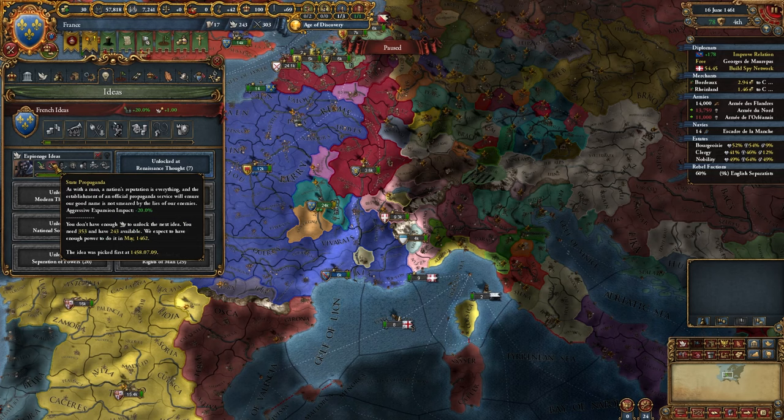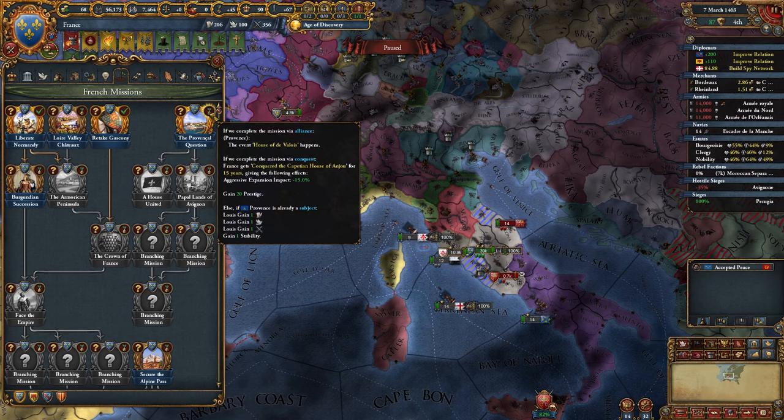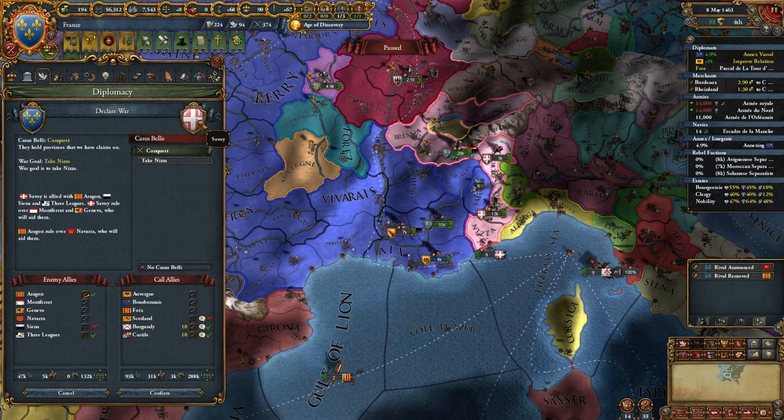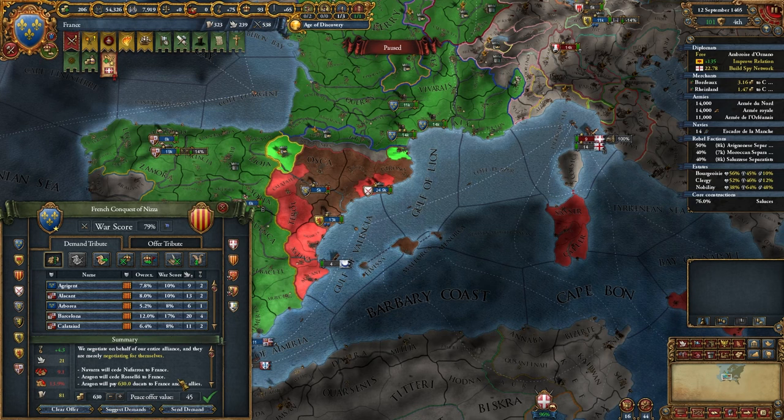I got the throne of Milan but I'm just going to hit 'we have no interest.' We're out of debt now, which is pretty nice. I can get my tech to 5 and start getting espionage ideas — we're looking for State Propaganda here. I'm going to declare war on the Papal State; should be a pretty easy war. I'll grab State Propaganda now. Before this war I'm going to pop the Provincial Question mission for the 15% aggressive expansion impact — that should bring us up to 55%. I'll grab Avignon and Saluzzo in the war. Start annexing another subject.